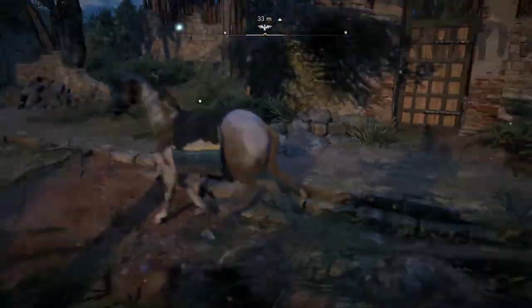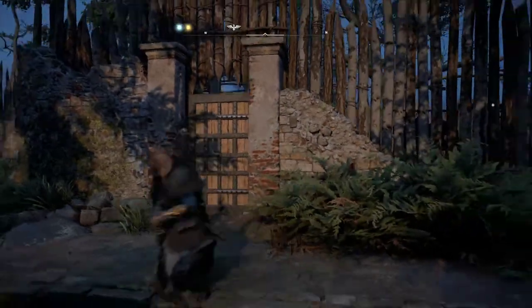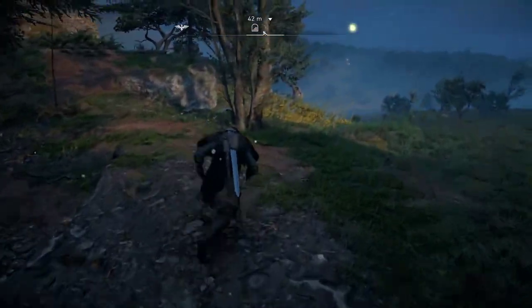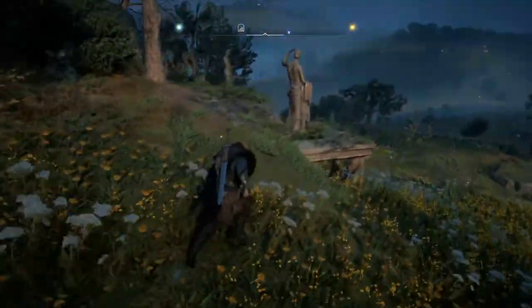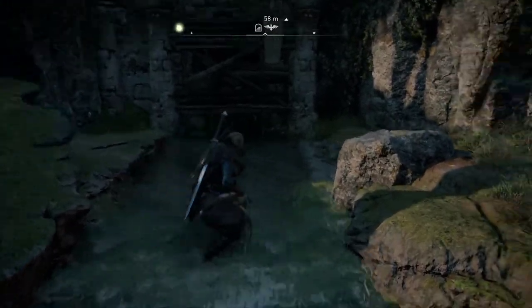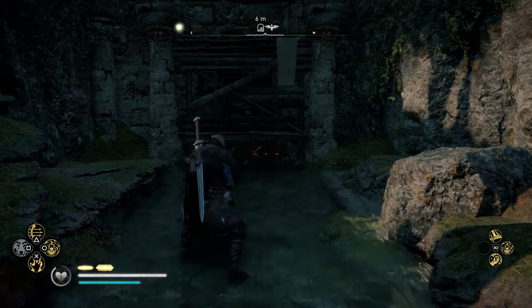Alright, as you can see you want to get inside. What you need to do is make your way up here, right there, and make sure that you find that statue. You'll also see a small waterfall, so just shoot down your barrels right there.